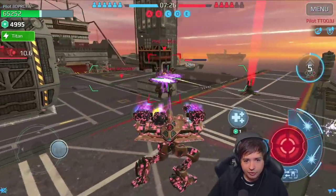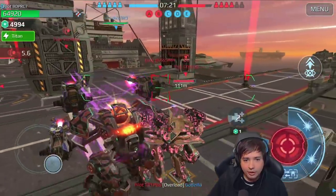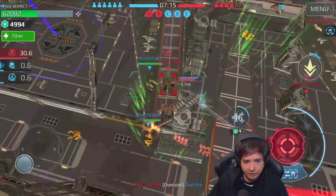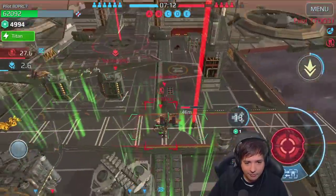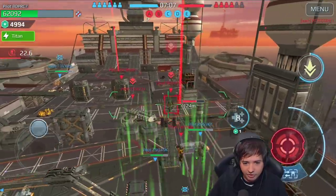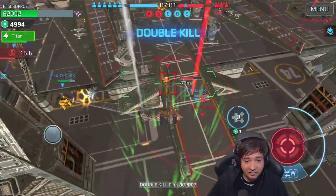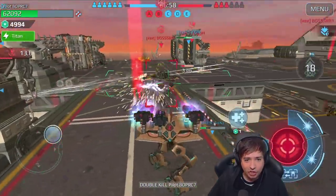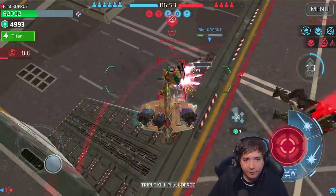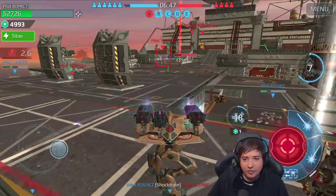There's a hellburner coming — we're in trouble now. I'm flying up and suppressing the hellburner. Now I'm flying back to try and heal my friends. I killed someone with the ability shot from the Nightingale — awesome. And meanwhile I also healed up the guy underneath. What an interesting ability. It is a lot to think about.